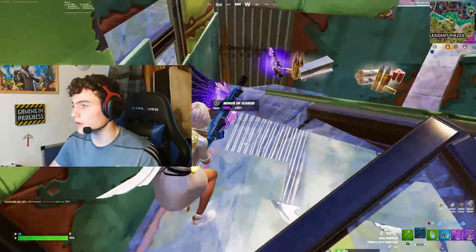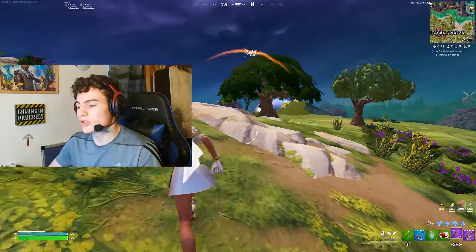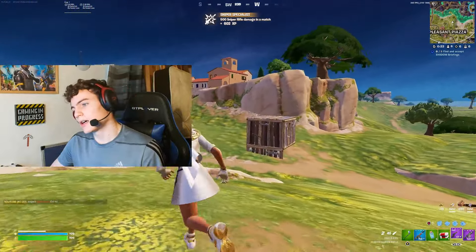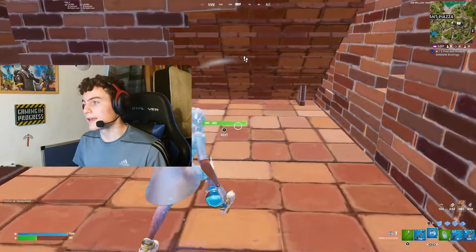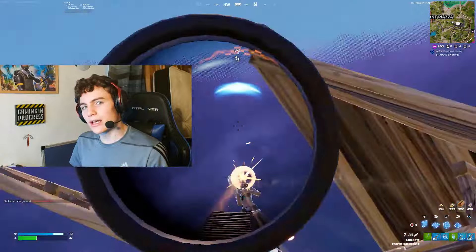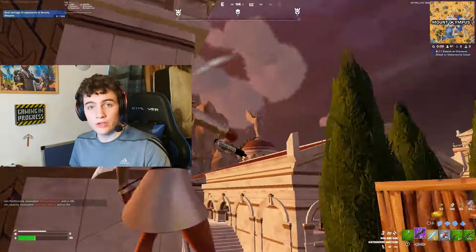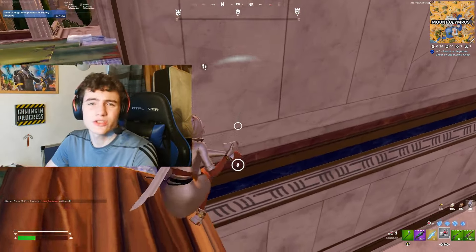The assault rifles are certainly interesting. The Nemesis AR has stayed in the game, but now we have a Warforged Assault Rifle and a Huntress DMR. If you want to carry an AR, you should probably carry the Nemesis at the lower rarities and the Warforged Assault Rifle at the higher rarities. ARs are particularly weak this season, which is why I suggest carrying the SMG instead. Don't even bother with the DMR — if you need Storm Surge damage it might be useful, but in ranked don't bother.